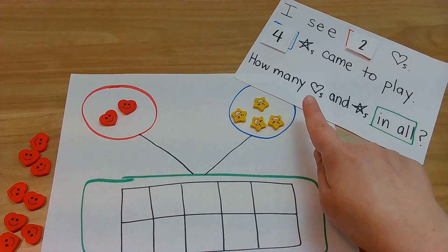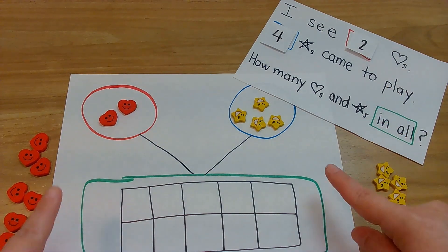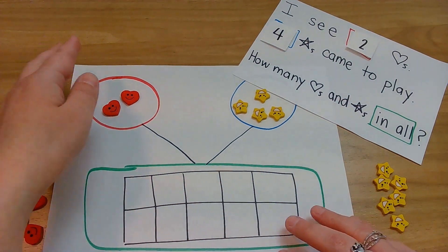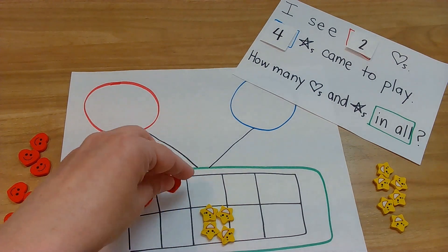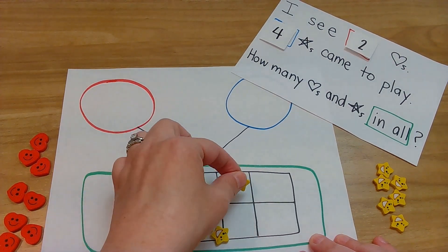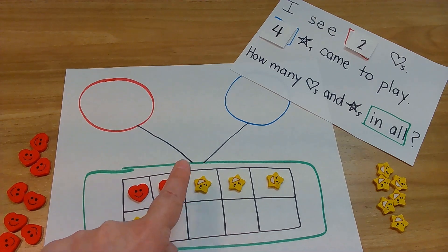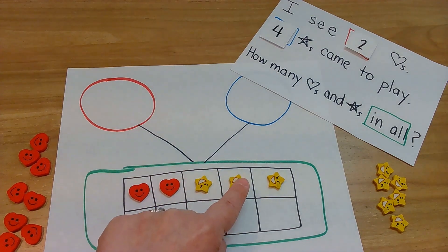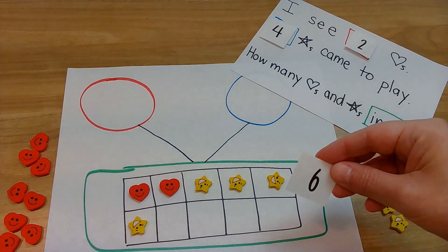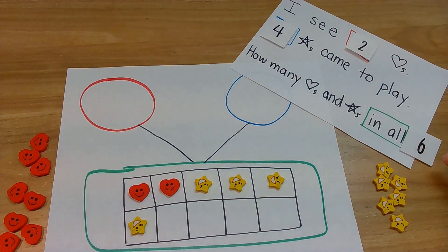How many hearts and stars in all? "In all" is in our green rectangle - that means we have to add them all together. Let's bring them all down and count them together: one, two, three, four, five, six. Your turn to count. One, two, three, four, five, six. Two plus four equals six. Yes! Let's see what the next problem is.